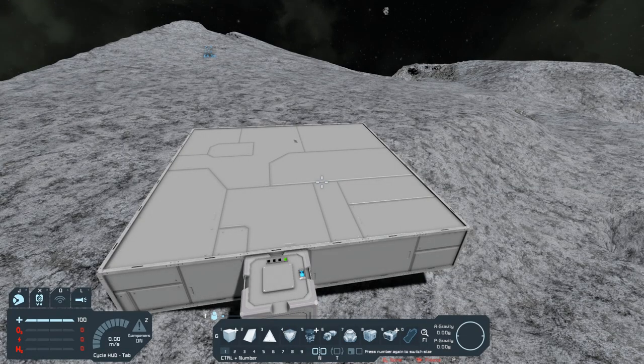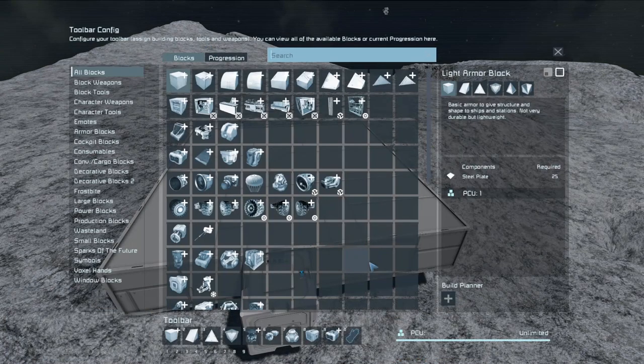Back in the day, there used to be only one way of actually starting a ship. You would go into the G menu, and there was a selection you could make between a small grid ship, a large grid ship, or a station. If you started with a small or large grid ship, it would start you with landing gear. If you were building a base, it would start you with an armor block. That was a long time ago. Now there are multiple different ways you could start a new base or a new ship.